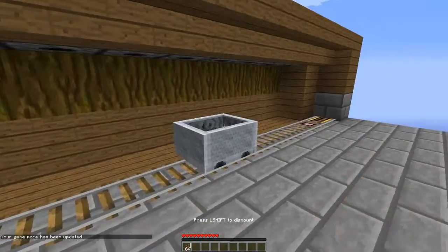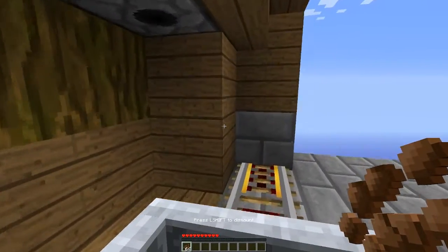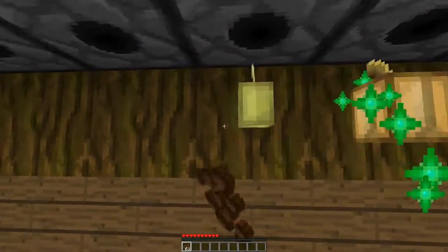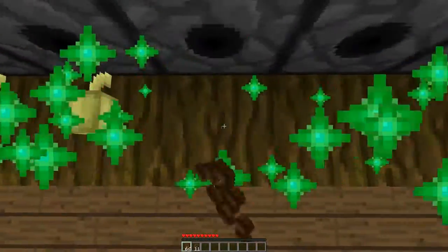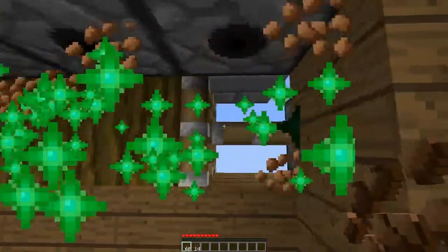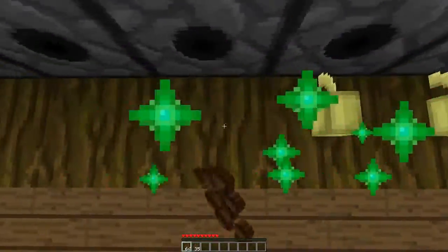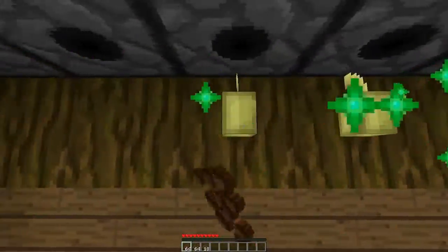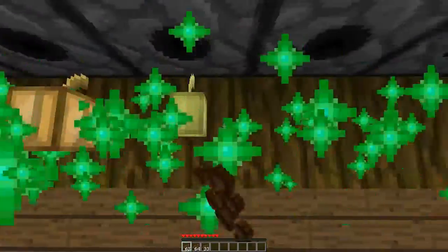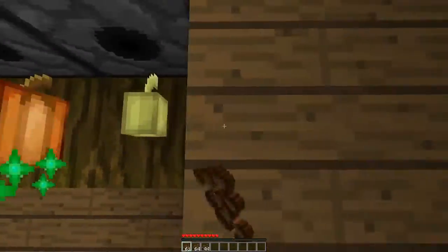I'm at the survival world, let's hop on and start planting cocoa beans. As you can see, when we hit the detector rail, the dispensers up top will add the bone meal, and after a certain delay the cocoa beans are harvested by using pistons.